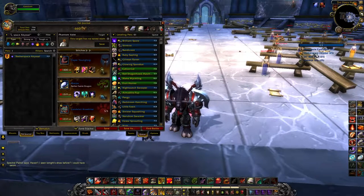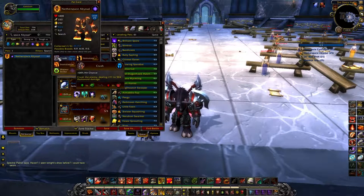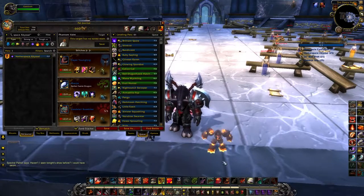The last one is the Nether Space Abyssal. I'd recommend the Power Power Breed on this guy. I really don't use Magic-type pets very frequently — they're very seldomly in any of my PvE or PvP teams, just because I feel like they're kind of weak. Their racial is the least strong in the game and there's not a lot to write home about.